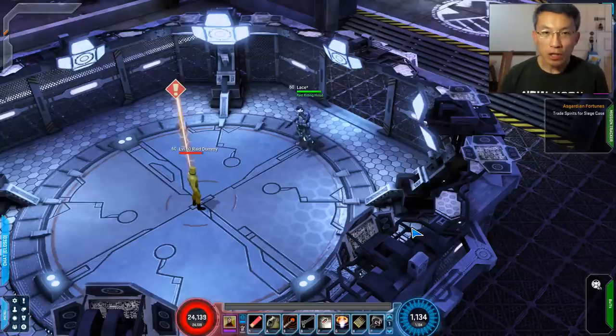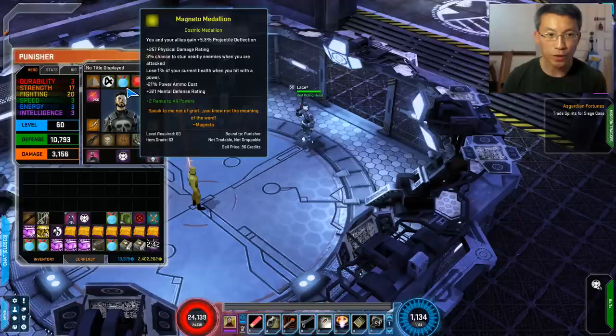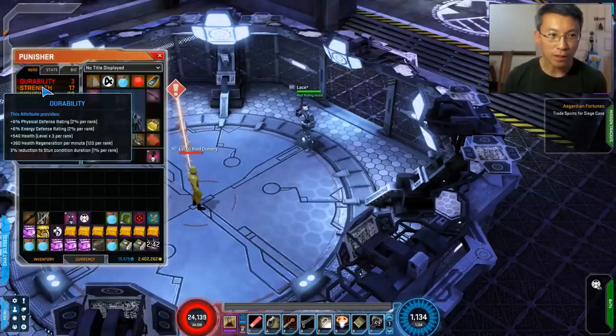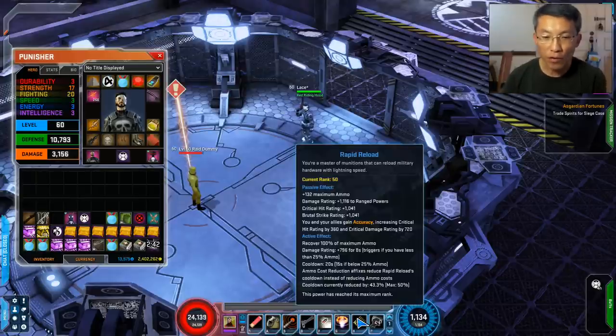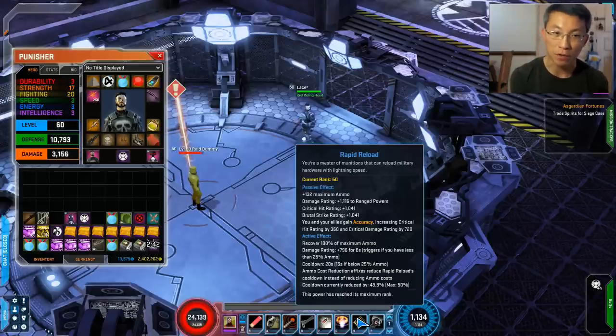You can potentially shorten this entire reload cycle, and that's where the excitement comes in. This is the first time in this game where cost reduction gear actually means something meaningful. To shorten the reload duration, you equip cost reduction gear — for instance, the Magneto medallion gives you 21% ammo cost reduction, Strength gives about 1% per rank, and Low Key synergy gives another 5%. All in all, I'm achieving a 43.3% cooldown reduction on top of either the 15 or 20 second base.